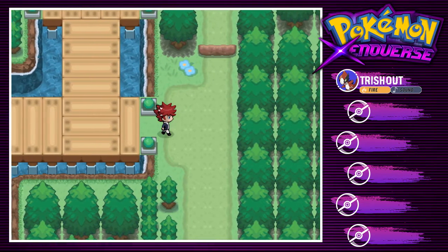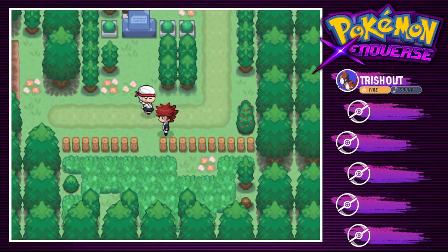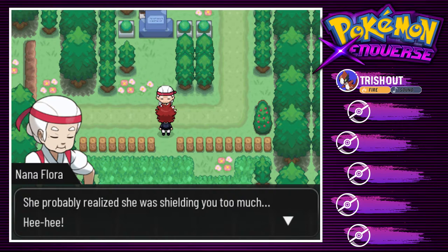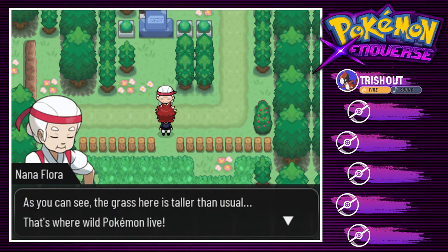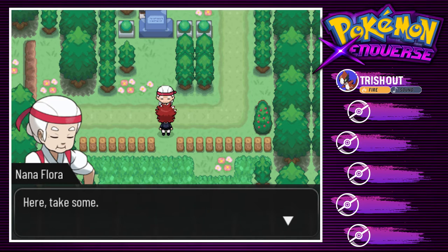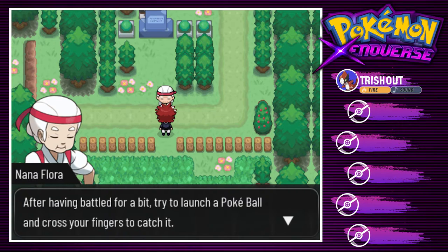Your mommy finally let you go, huh? She probably realized she was shielding you too much. You're about to start a journey that will make you run into a bunch of new Pokémon — let me show you something. As you can see, the grass here is taller than usual; that's where wild Pokémon live. You can catch them with special gizmos called Pokéballs — here, take some. However, you cannot catch a healthy Pokémon. Well, that's actually factually incorrect — you can, it's just harder.